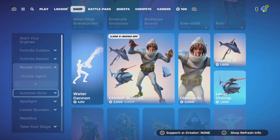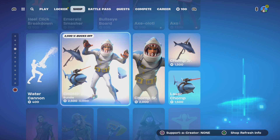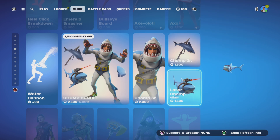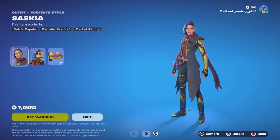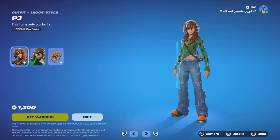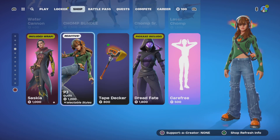The Chomp bundle is still here from yesterday — 2500, individually 1500, 1500, and 2000 for the skin. Saskia is still here, pretty cool for 1000 V-Bucks. PJ is back — activity on or off, and she has an activity on or off back bling with selectable styles for 1200.